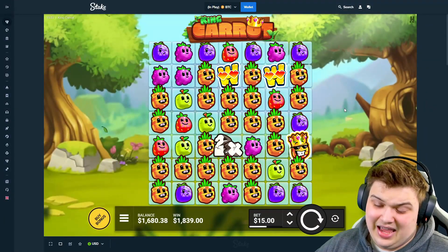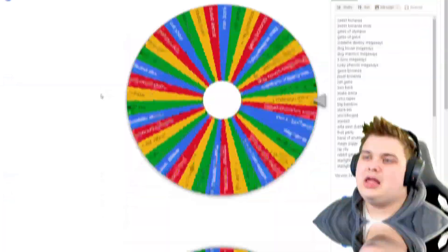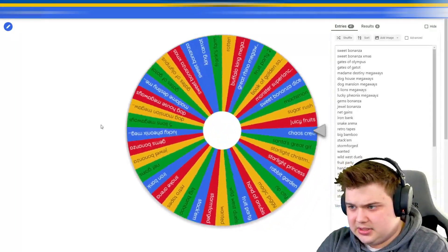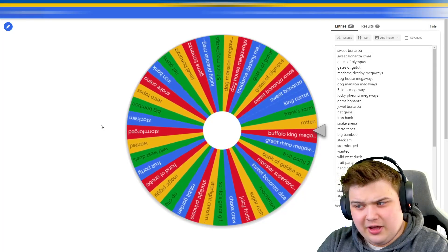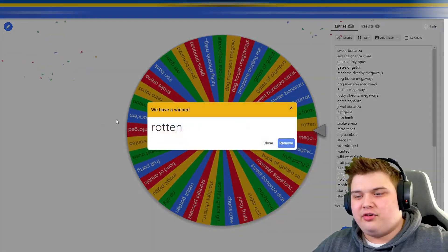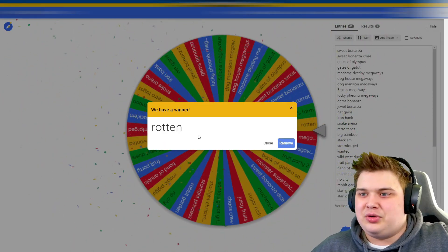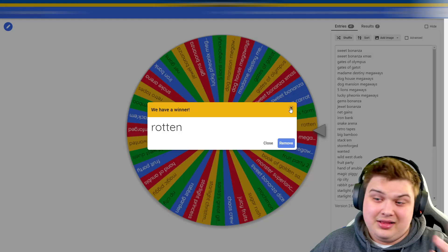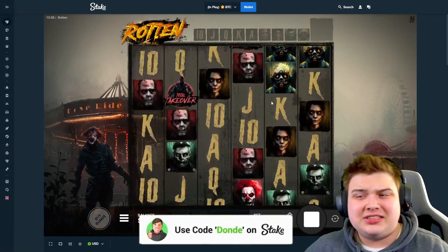You know what, I'll do another spin — I know I said five but let's do seven, let's try and save this video. Alright, last spin of the wheel. Come on — Rotten! I thought it was gonna stop on the Walking Megaweights but it's going to be Rotten, which is another Hacksaw game. Like 70% of that whole list is Pragmatics and we can't hit a Pragmatic apparently. Let's go to Rotten and go all in once again — hopefully Rotten saves this video.